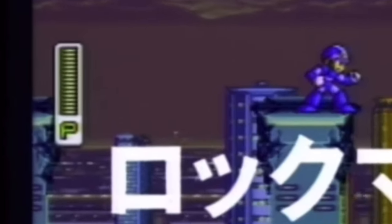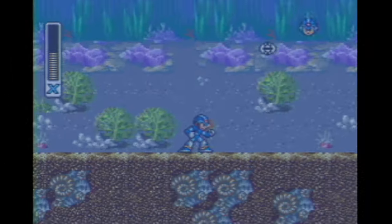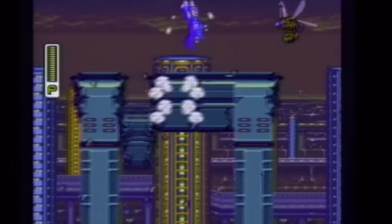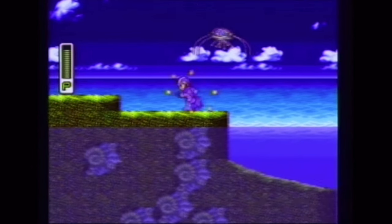Starting with the differences shown in the Shoshinkai 1993 trailer for the game. X's HP bar says P instead of X, the 1-up is X's helmet without his face, and X's charge shot aura is red. You can also see the broken shield sprite and the jellyfish dudes.